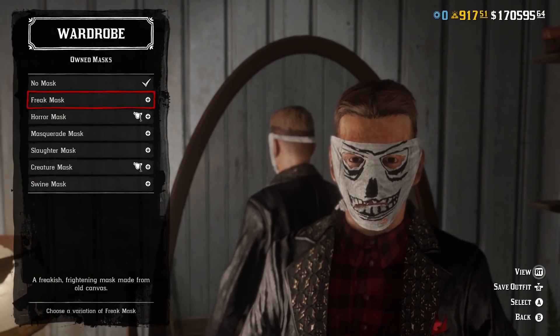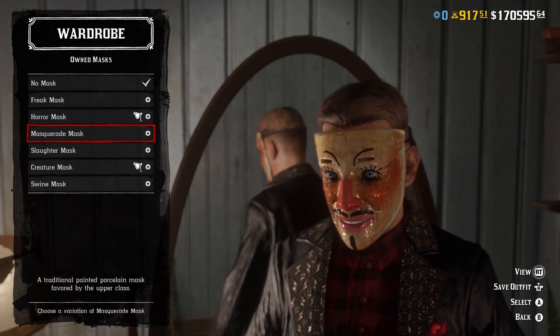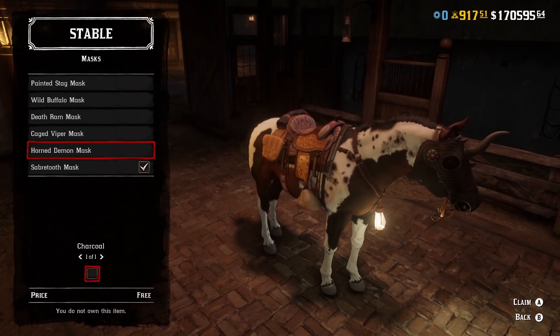The next piece of content we'll probably get for Halloween is Halloween masks. We got masks last year and also during the period where the game was fairly quiet. I imagine Rockstar may re-release them again, and I'm hoping there will be some new masks added so players who bought them last year can buy new stuff. I'd also love it if Rockstar released Halloween masks for your horse. There's no evidence that's happening, but that's something I'd love. I'm really expecting masks to be added, whether re-released from last year or brand new content.